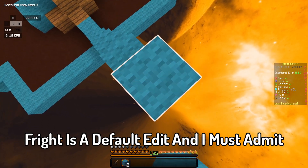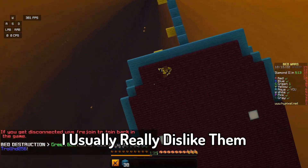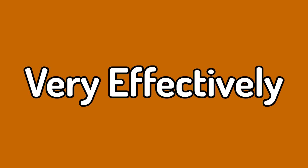The next pack on this list is Fright. Fright is a default edit and I must admit I usually really dislike them, but Fright is just marvellous. Fright uses the colour orange very effectively and it really improves the look of the pack.